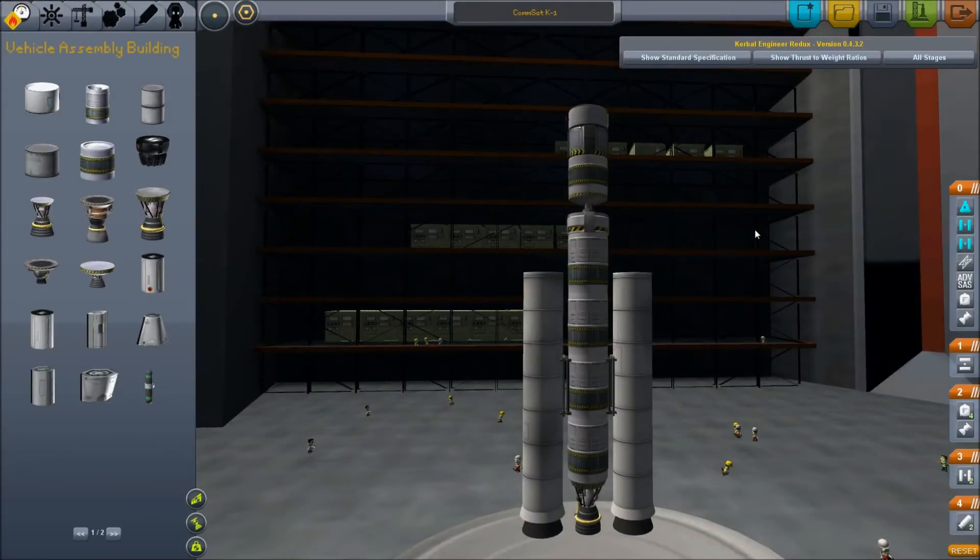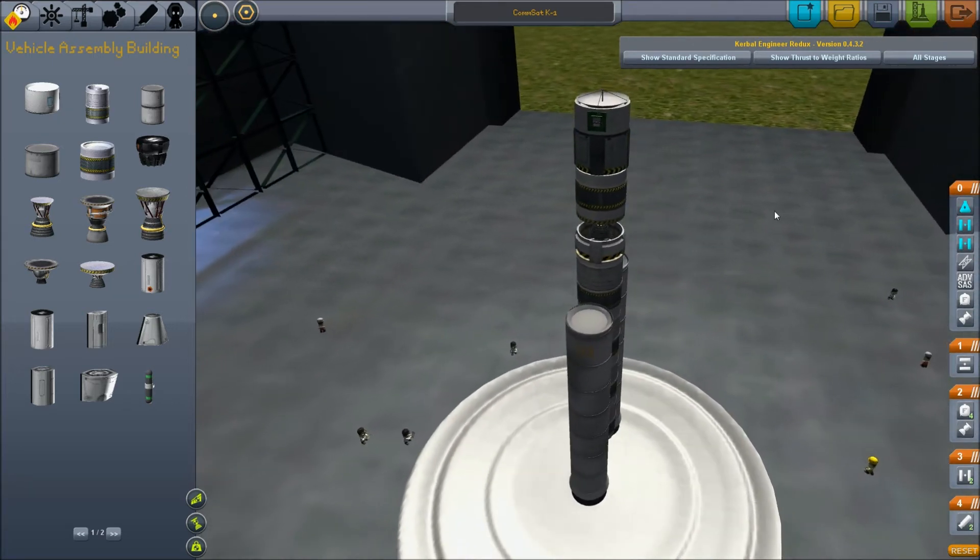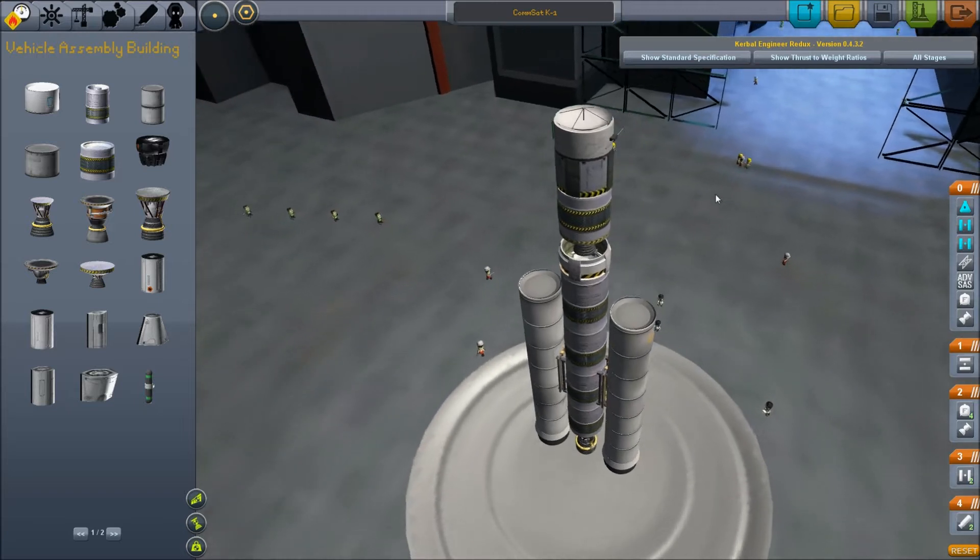This is our solution for a main workhorse satellite: the Commsat K-series. The launch vehicle is pretty basic — just two solar rocket boosters and four fuel tanks up the middle. The satellite has two antennas: one short-range dipole antenna for relays, and one medium-range dish for any special jobs that need doing.